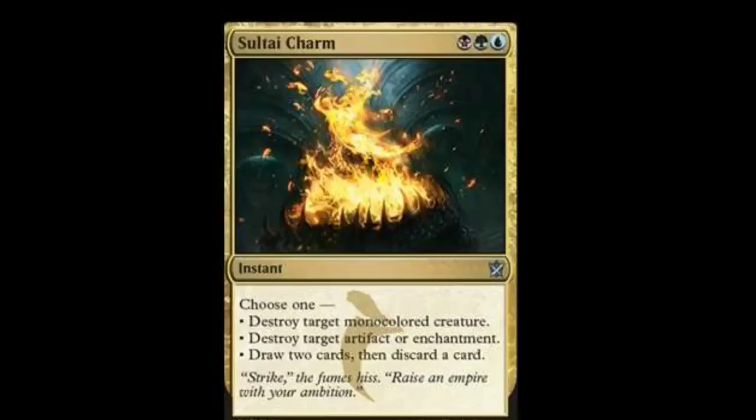What you're seeing right now is the first charm in a while — the Sultai Charm. It says choose one: destroy target monocolored creature; destroy target artifact or enchantment; or draw two cards then discard a card. I think charms are coming back, and I kind of like that because Simic Charm and Izzet Charm and stuff like that were really fun to play — they added a whole new twist to the game and they were really cheap.